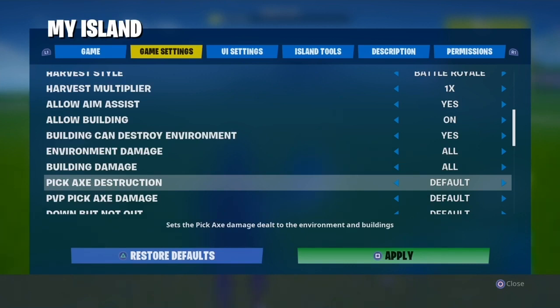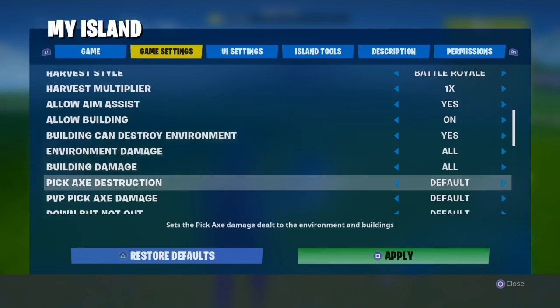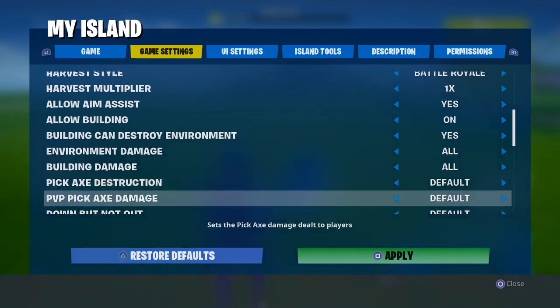Building can destroy environment and environment damage are options here. Pickaxe destruction: you want to turn this on default, because you don't want someone coming up and one-tapping your builds. Instant means it breaks in one hit; default means it behaves like regular battle royale.